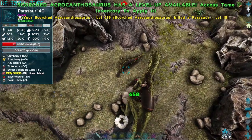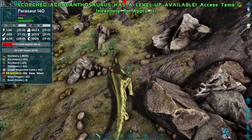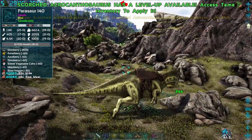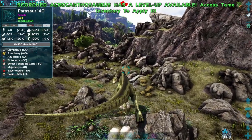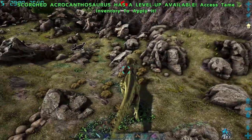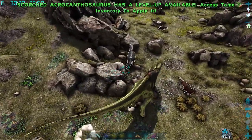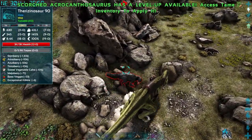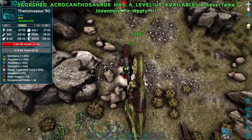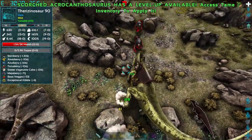Another attack it can do is the stomp. They move decently quick too. They're quite similar to a T-Rex, just they're a little bit quicker, but not quite as tanky. Kind of a cross between an Allisaur and a T-Rex. Shoulder charge does some knockback.